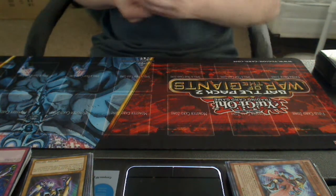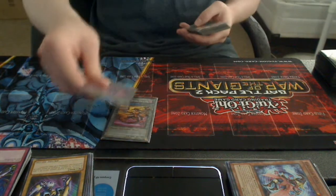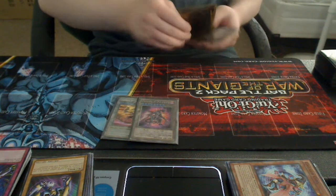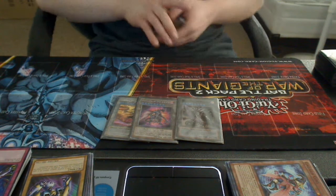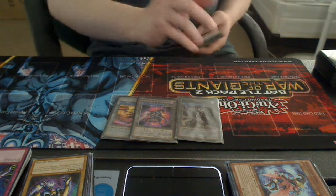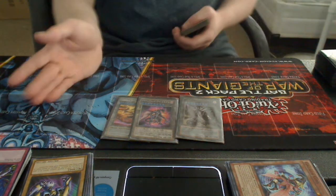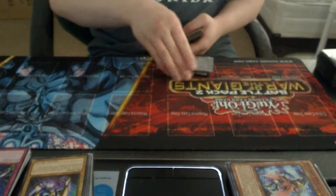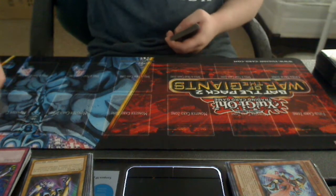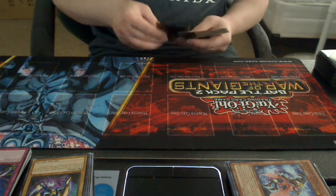Next up, three returning monsters for my build: Demonic Storm Dragon, 100-Eyes Dragon, and Dark Gale Negativia Swordsman. You guys have seen them in my Orichalcos deck before, so you know how these work — I won't explain them. But they're really good cards to have at one, because at one they're really not broken.